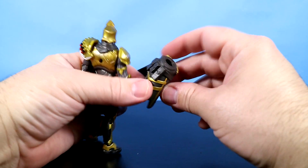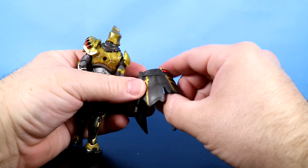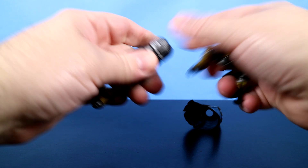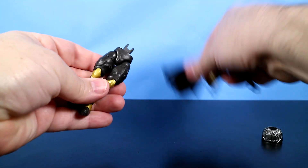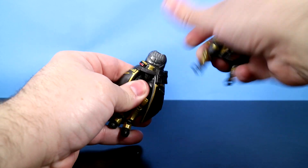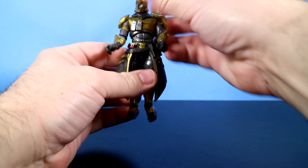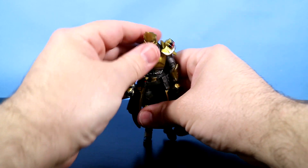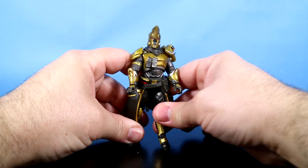There are casings, bullets, pouches, and other stuff on him. Let's pop him apart and slide this back on — make him look complete.